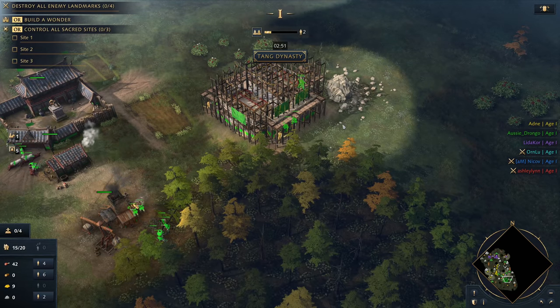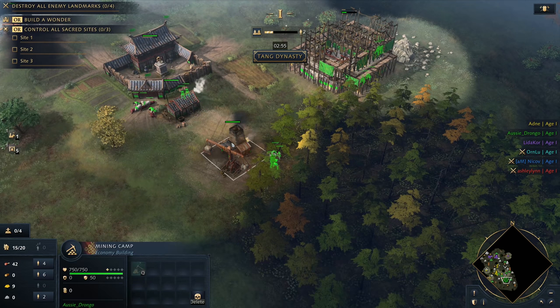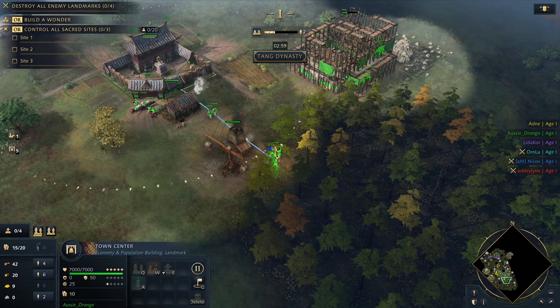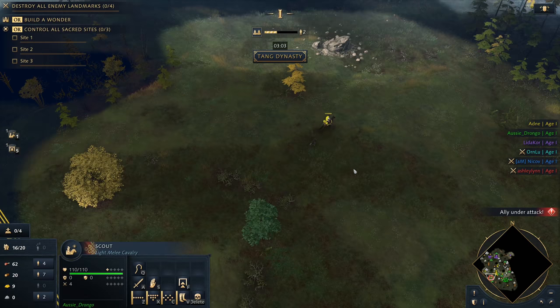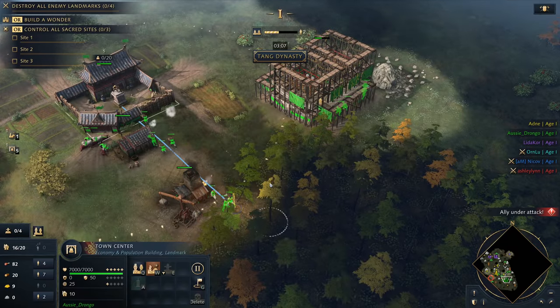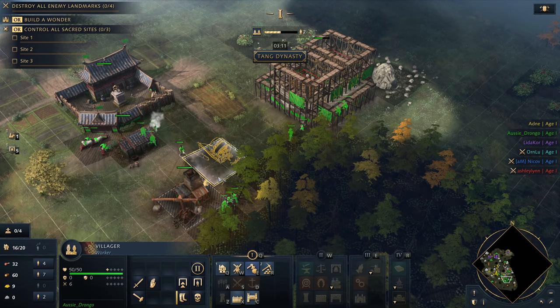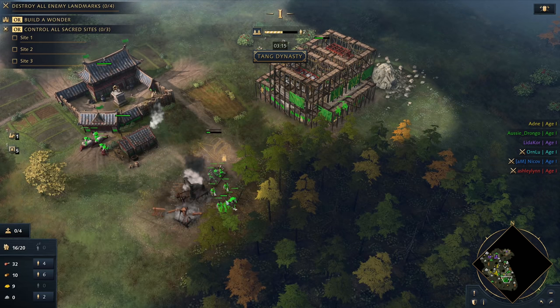Now we can begin moving our villagers out over onto the tree line. Got four on food — that should be enough for now. Oh no, that's a mining camp. Oh, that's terrible. Oh my God, I can't believe I'm doing it live, guys. These guys were meant to go to wood. Oh, that's my ally under attack — I was wondering why it was warning me. I can't believe I put a mining camp there. These guys have to long distance mine. I'm just going to delete that right now because that was a mistake.